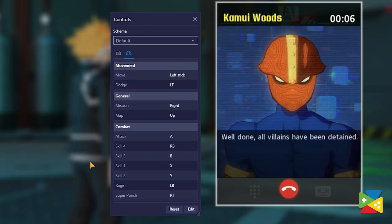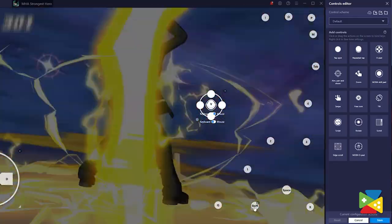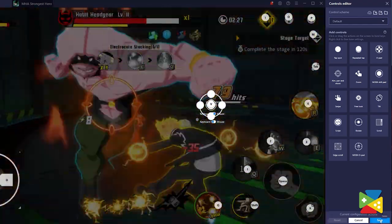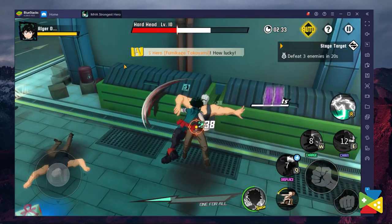If you want to make some adjustments, you can open the advanced options to customize everything to your liking. With this tool, you can execute the hardest combos without delay and switch between targets with the press of a key.